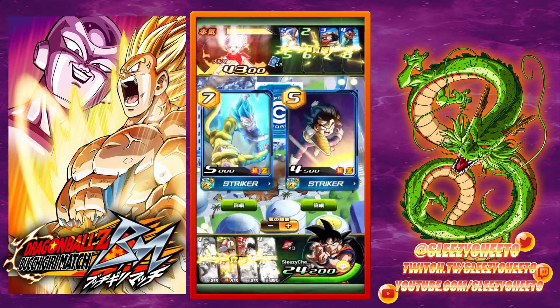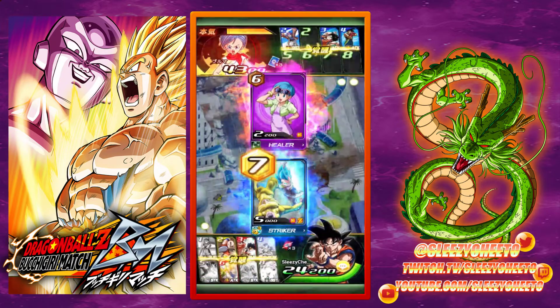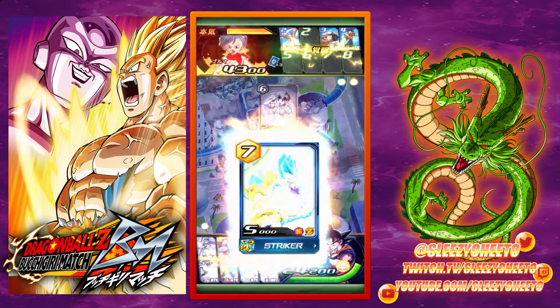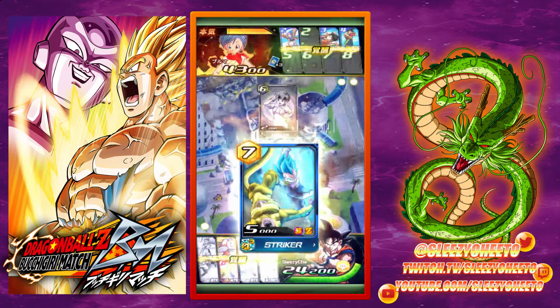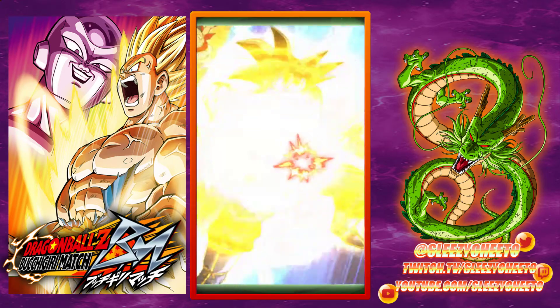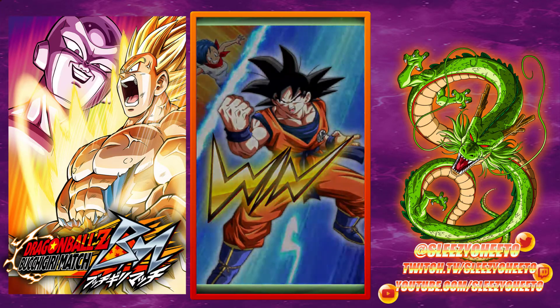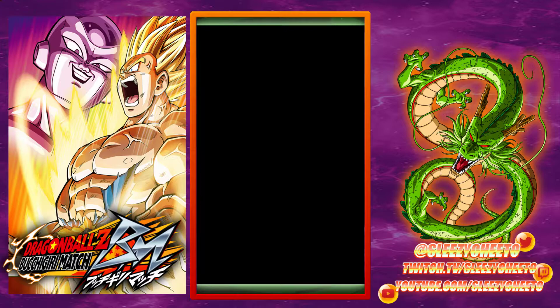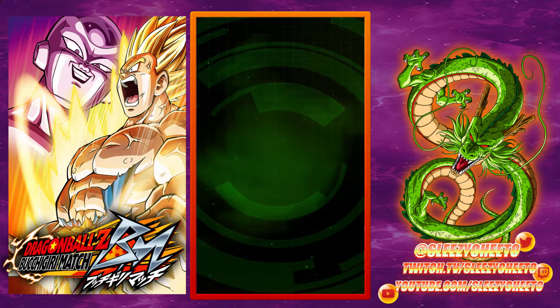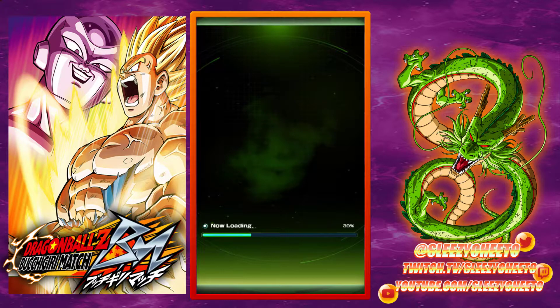I think I can win this with Vegeta. As you can see, we have health — our health goes down every time we lose an exchange, and the goal is to make your opponent lose all their health, in a nutshell. This is a victory animation. Usually when you beat somebody, your character has a little dialogue, or every time you lose, the opponent's character gives you dialogue. I won this round — it was a one-star AI match.